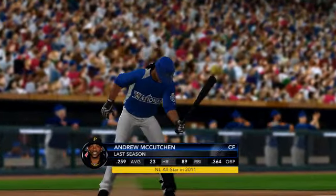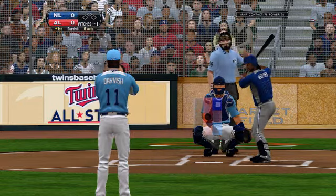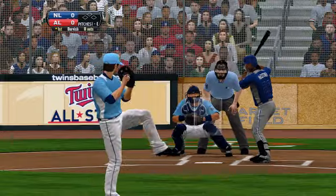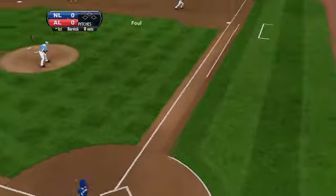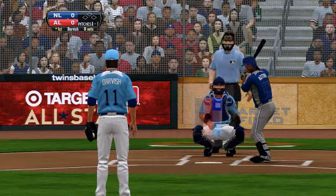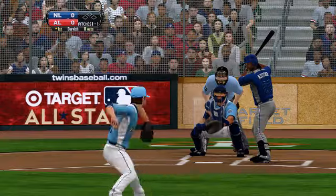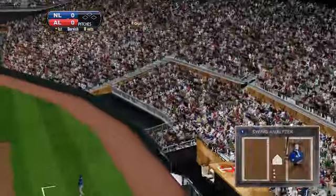And it's Andrew McCutcheon leading off our ball game — National League All-Stars center fielder, number 22, Andrew McCutcheon. The pitch — foul. That is hit foul by McCutcheon. On the way — foul. And that's another foul ball.